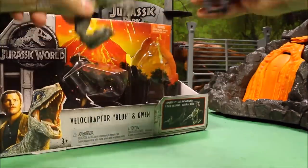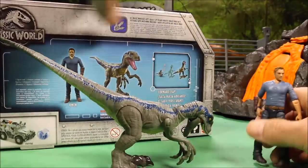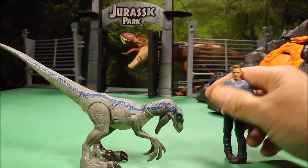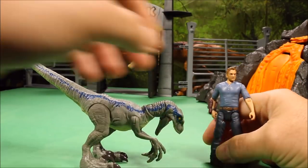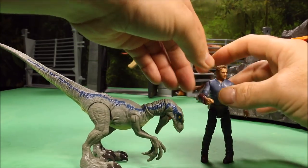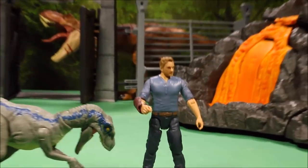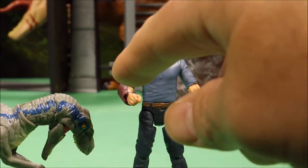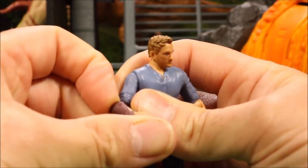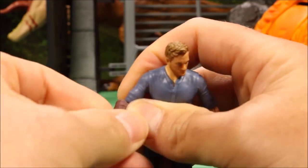Here is Velociraptor Blue and Owen. This one almost looks like the Dino Trainer Owen action figure because he's got the pad on his elbow — which is removable. His head does turn 360 degrees, it moves up and down. Arm turns 360, bends at the elbow, 360 at the elbow, and his arm also moves out. You could have him standing like that.